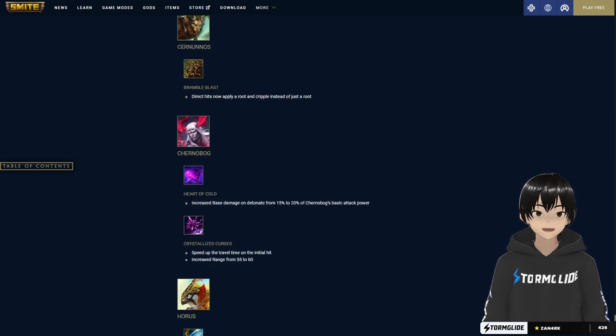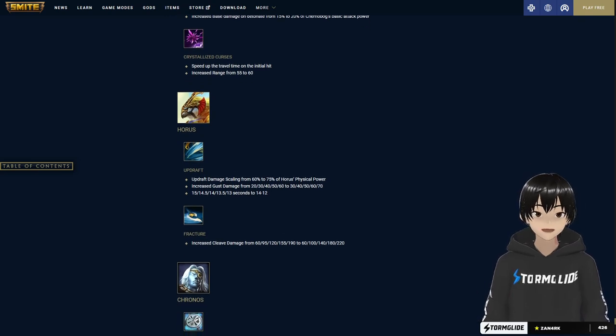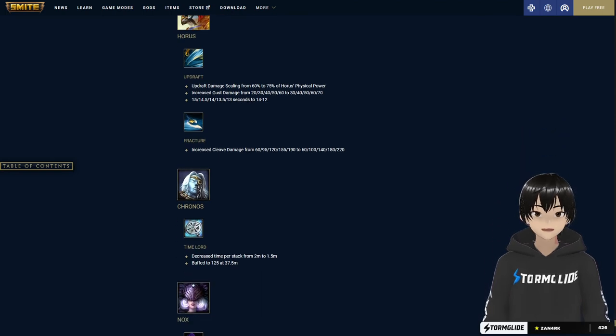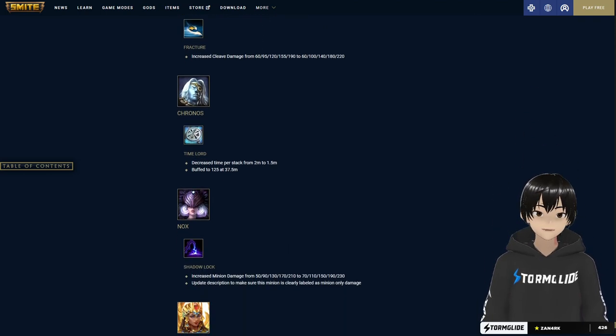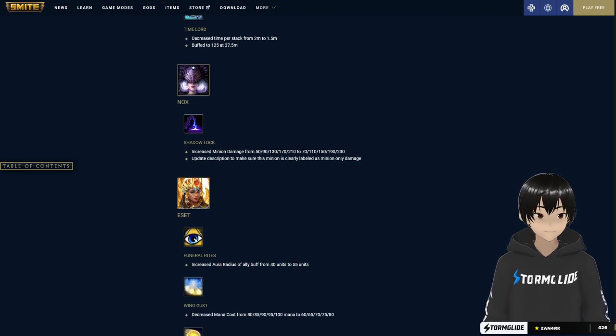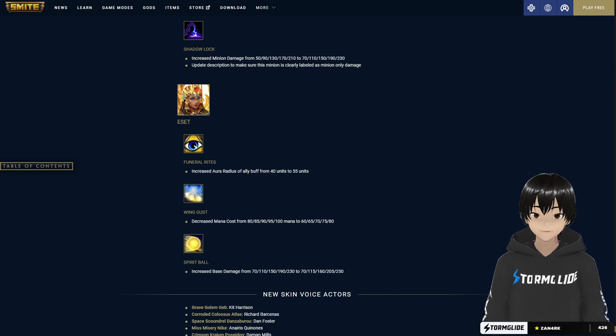Baba Yaga also gets base damage buffs, increased projectile travel speed, and increased hit range. Chronos and Horus get updraft damage scaling increases and gust damage increases. Cleave damage is increased into late game, with tick time decreased from 2 to 1.5 seconds. Minion damage is increased with a screen update to clearly label it as minion-only damage. The aura radius is increased from 40 to 55 units, mana cost on gust is decreased in early game, and spirit ball base damage is increased by 20 damage into late game.